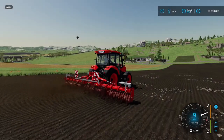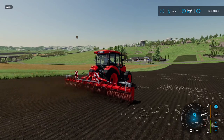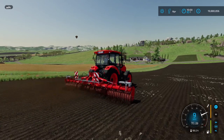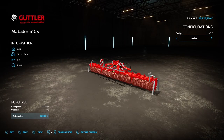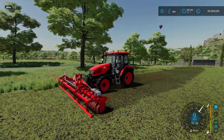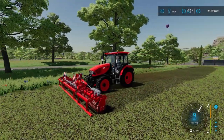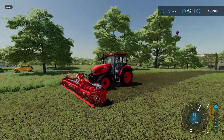Next up we have the Gutler Matador 610S roller. This costs 15,000, requires 80hp, and has a 6m working width. It can also be front mounted. In configurations, there's only a design option: roller or grassland roller. If you select the roller option, you can use this on your field to roll the soil. If you select the grassland roller option, you can use this to roll your grass. So with this mod you can have one roller that can be used for field work and grass work, just by changing the design option.